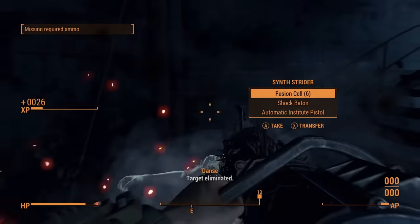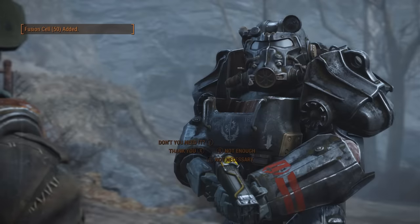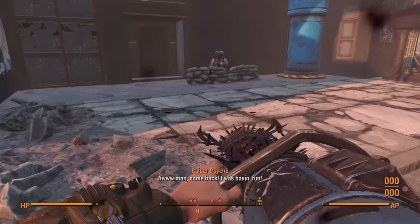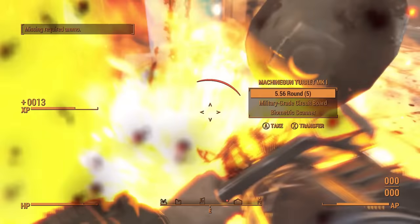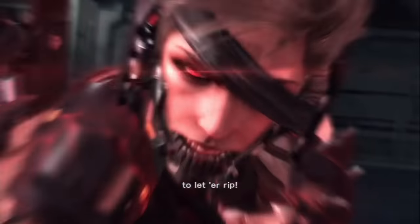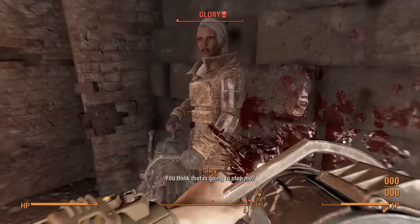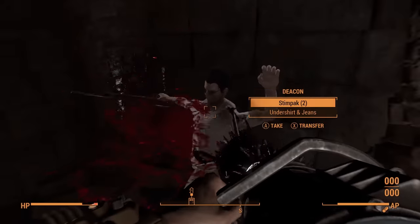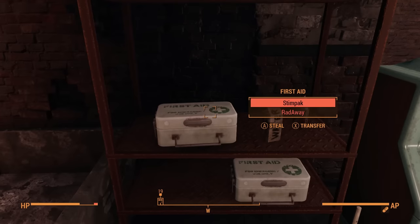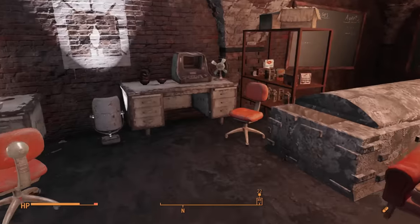Anyway, back to the here and now. Me and Danse finish up at ArcJet, I hand over the deep range transmitter, and after agreeing to help his cause I begin to wander aimlessly south once more. Considering I was dead set on helping the Institute there was no real reason to keep the Railroad alive — like at all. So I moseyed on over to the Old North Church and let it rip. With the blood, sweat and tears of the Railroad stuck in between the spiky parts of my weapon, I grabbed all the useful supplies I could and was off to Park Street Station.